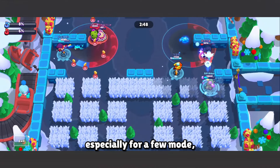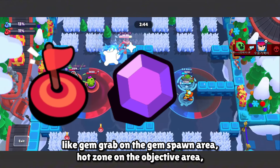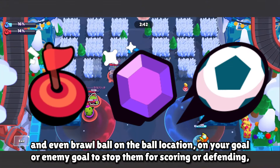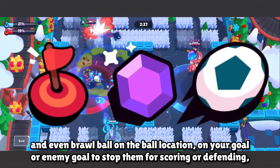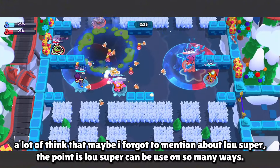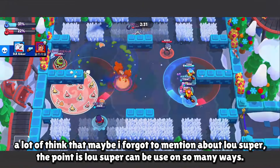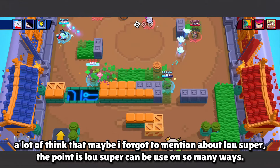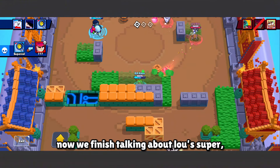This is especially useful in certain modes — like Gem Grab on the gem spawn area, Hot Zone on the objective area, and even Brawl Ball on the ball location, at your goal or the enemy goal, to stop them from scoring or defending. There are many things to mention about Low's super, but the main point is Low's super can be used in so many ways — just be creative when using it.